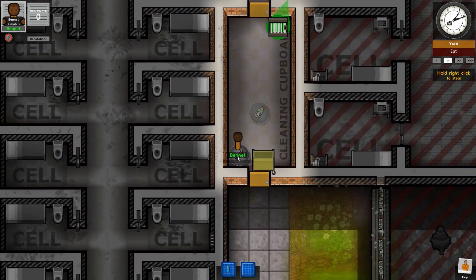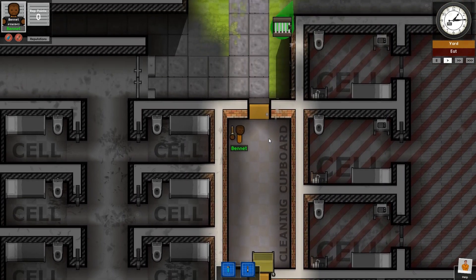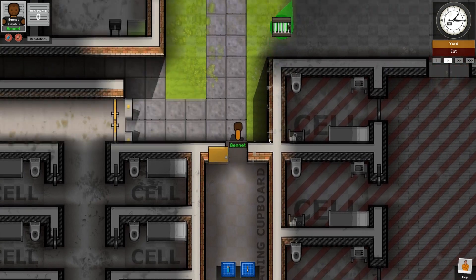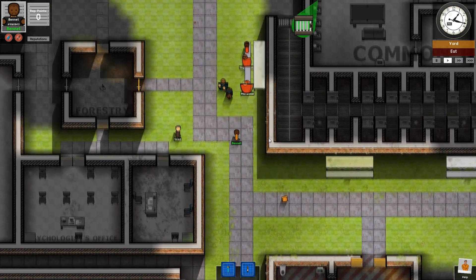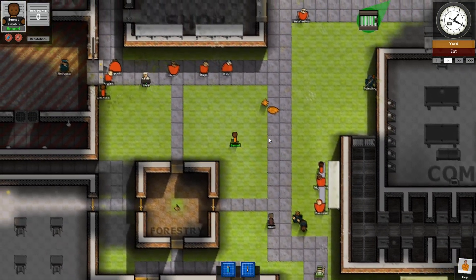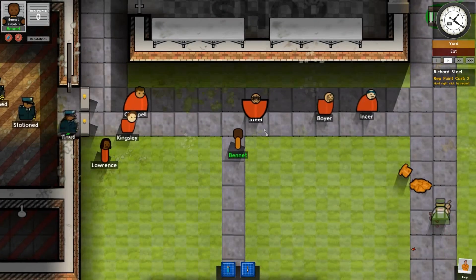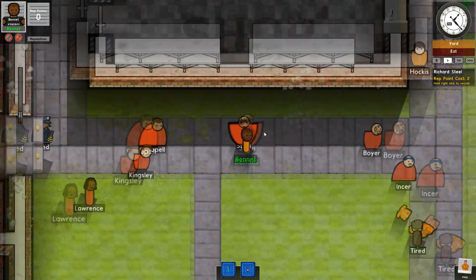I'll just grab this club right here. One of the best ways and easiest ways is to just kill a random inmate. I'm actually not sure if you get more reputation for killing maximum security than low, or if staff gets you more. Let's pick somebody that'll deserve it. That gang member looks pretty promising, and they seem to be from different gangs so they won't both attack me at once.